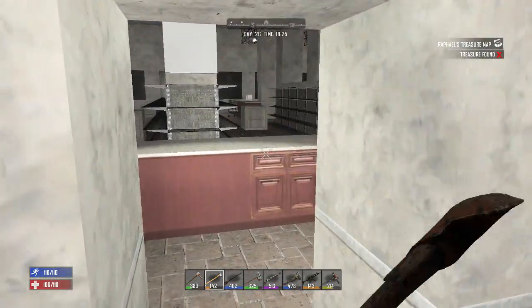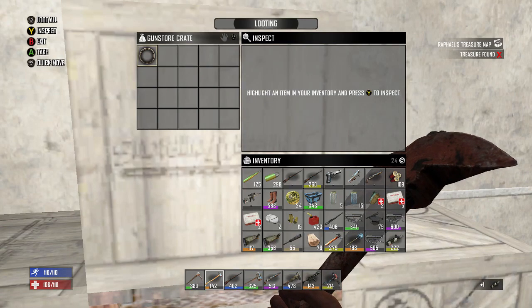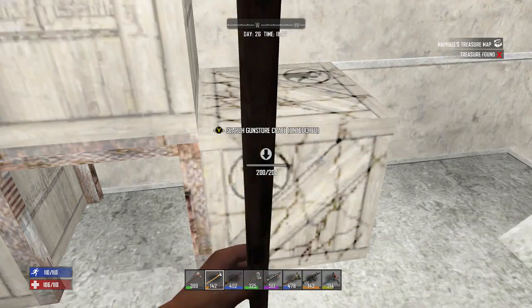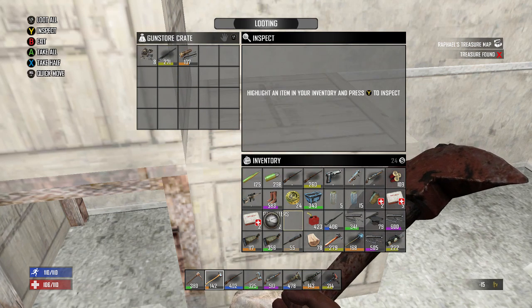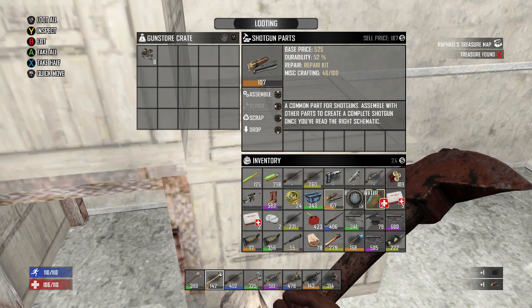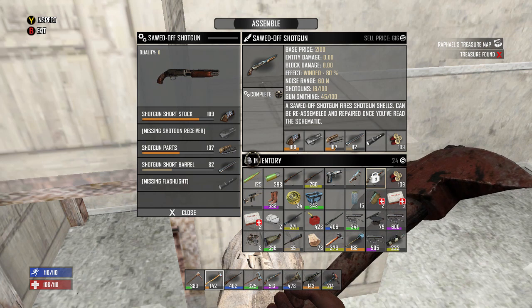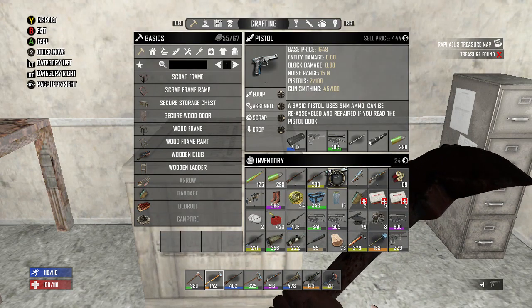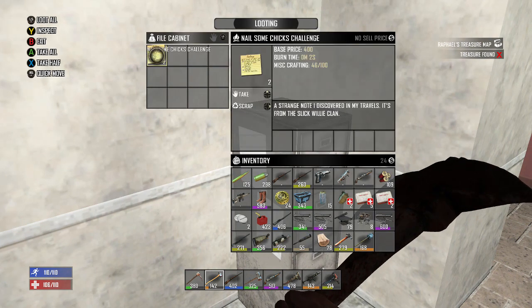There's even more stuff back here — I'm not gonna have room for all this. SMG barrel — definitely take that. I'd love to craft maybe a better SMG than what we're carrying. Shotgun parts, and I definitely want those mechanical parts. I can put the shotgun parts with the shotgun — that saves a little bit of room. And a pistol receiver, which we actually do need to finish this pistol.